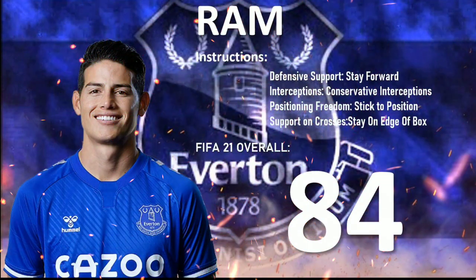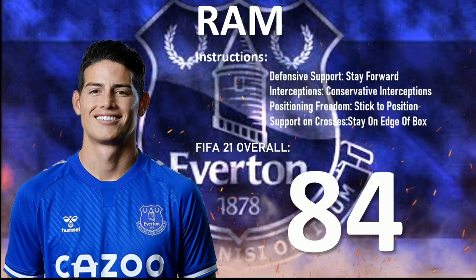Next is our right attacking midfielder James Rodriguez — the creator in the three. Instead of having him as the right wing, make him the right attacking midfielder: stay forward, conservative interceptions, stick to position, and stay on edge of box. He's criminally underrated at 84 — without a doubt underrated and deserves a higher rating in FIFA.